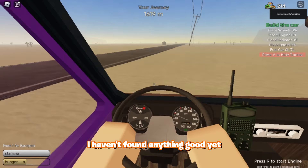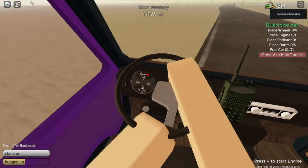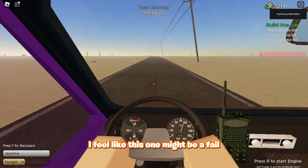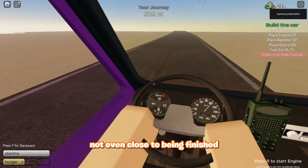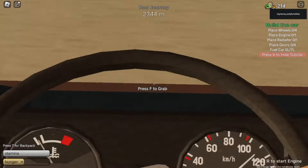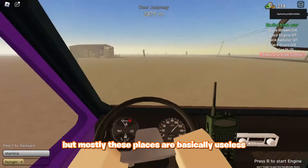Now we're going to keep going. I haven't found anything good yet. Please be like a double garage or something — that's going to pay off a lot. I don't see anything far yet. That's a gambling machine. I feel like this run might be a fail because our fuel is actually not even close to being finished, but that's actually pretty good. I thought that was something but that's just a sign. We're about to pass it right here, currently going like 120. That's a shop, but mostly these places are basically useless.